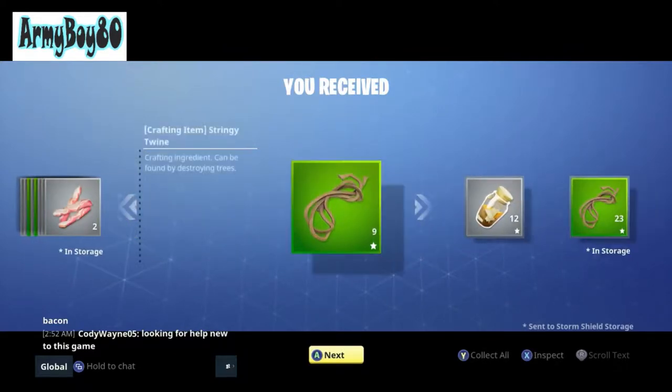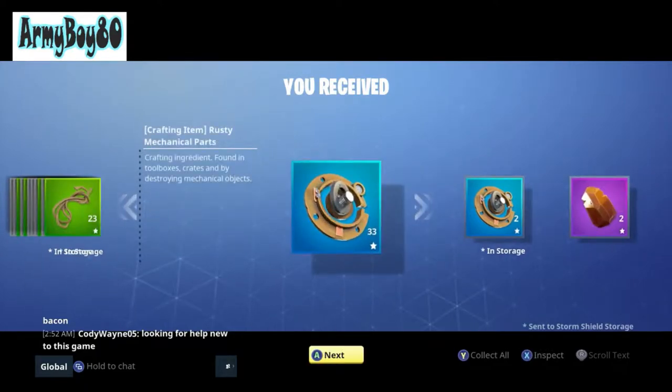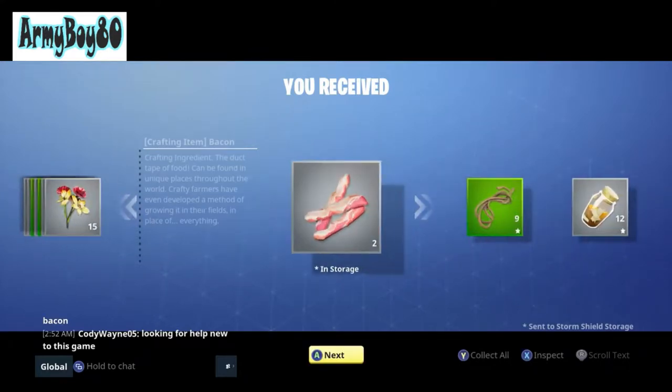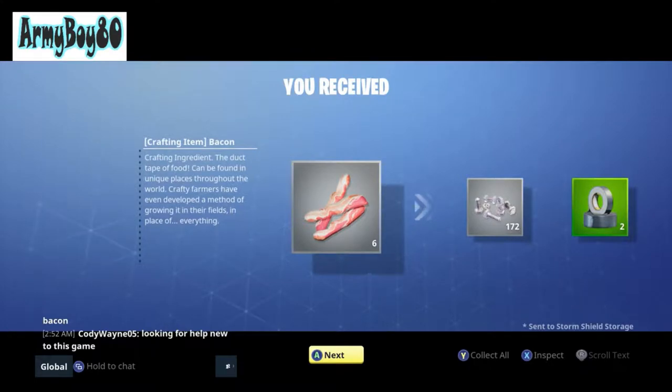A lot of times you'll get a lot of the stuff, and this is just a low-end red toolbox-looking one — I think it's Fortnite Run or something like that. Some of the stuff I can't actually carry, so it puts it in your storage. When I need it, I can go get it out of the storm shield storage. That's how I do a lot of my farming — it saves me time.